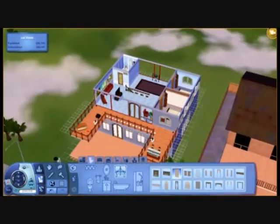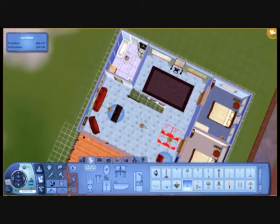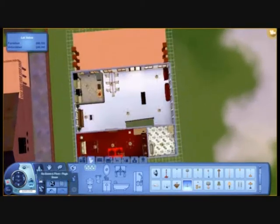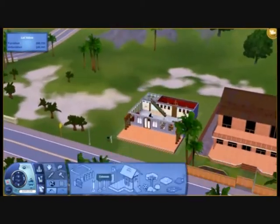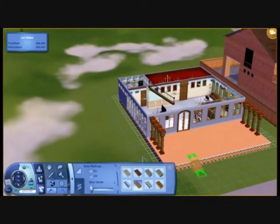Second floor again - I am just putting in some curtains which I like. I do put in like a curtain thing on the door upstairs which is cool. Here I am just editing, putting more pillars in - just because you can.